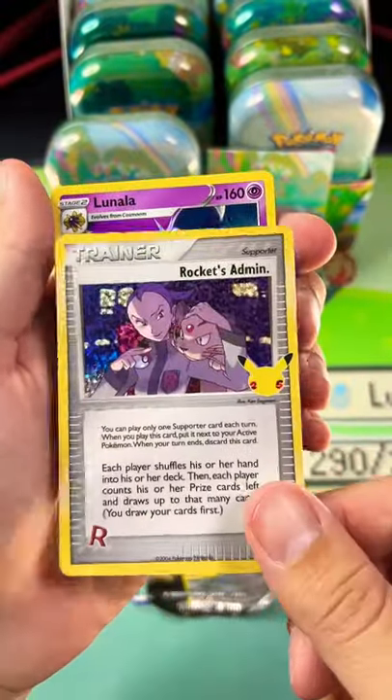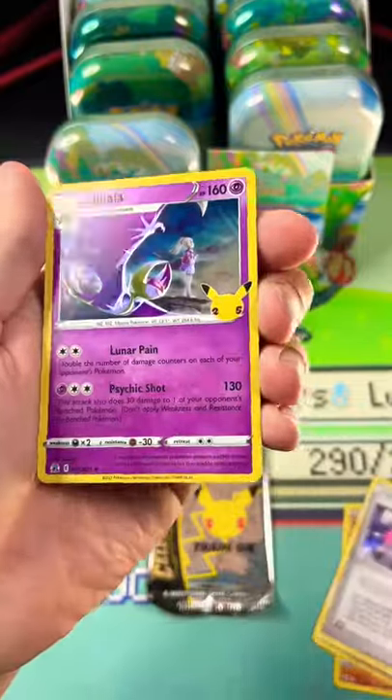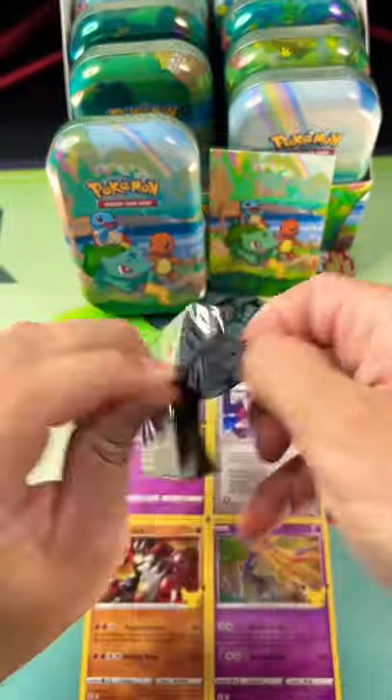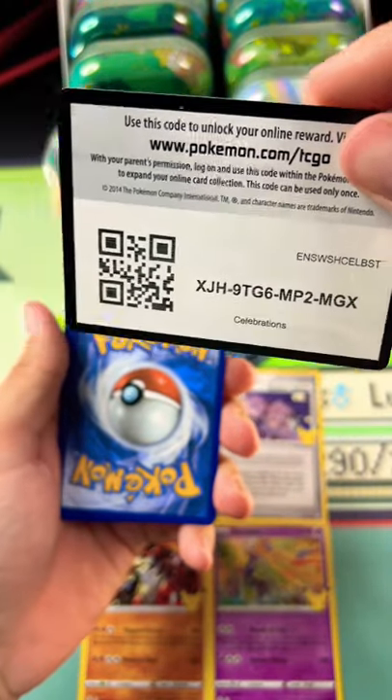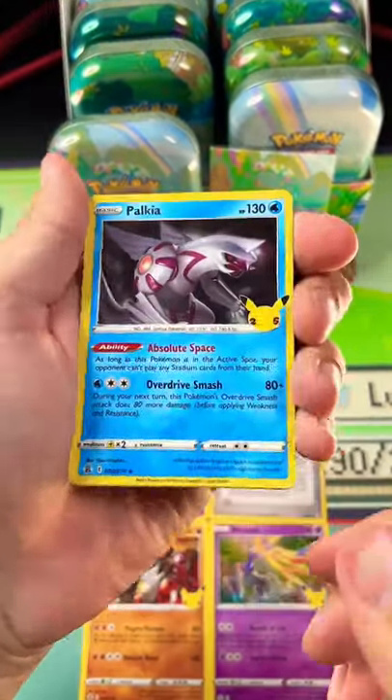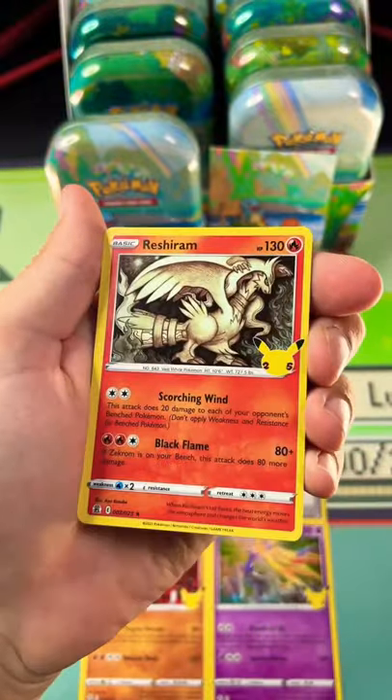I cannot wait to get my hands on all of them. Look at that awesome looking Rocket's Admin — that is a beautiful beautiful trainer card. Last pack magic, each pack comes with four cards. There's a code for you, enjoy it. You could be one of the first to use that code online.